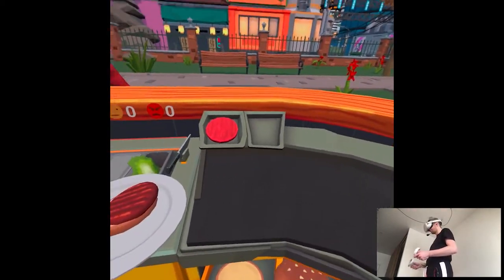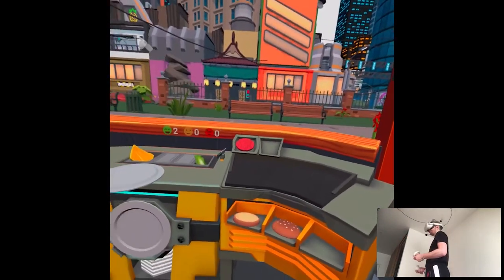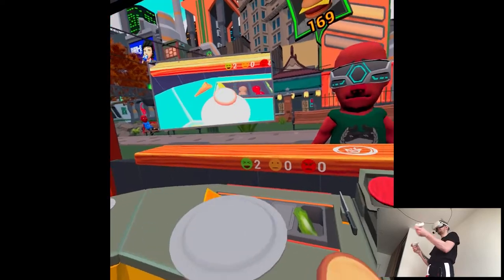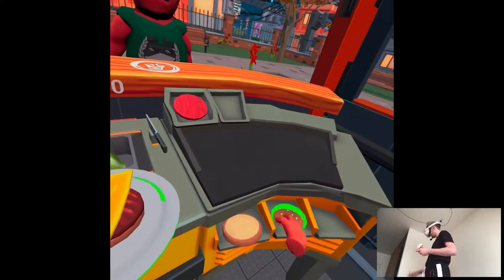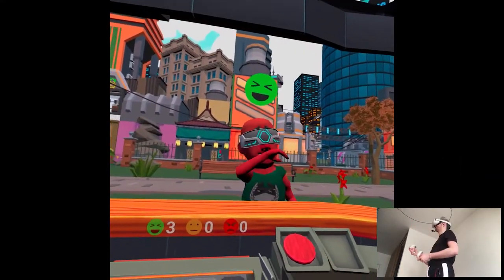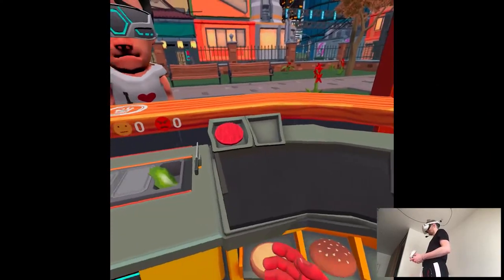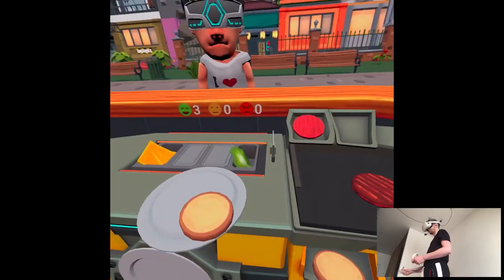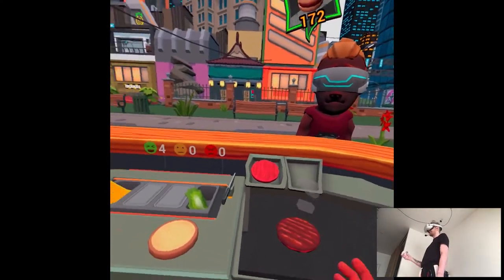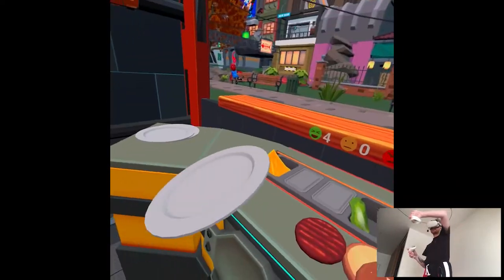A cheeseburger customer comes up. I wonder if I can serve him with an upside-down plate — it's a little bit tilted, but the customer doesn't mind. Attention to detail is kind of low. I wonder if I can serve him without a plate — trying every possibility. It doesn't set itself in place, so it has to be on a plate. Can I throw the plate at him? Something's burning. At least there's an indicator when something is prepared. Tower of Pisa burger — done for now.